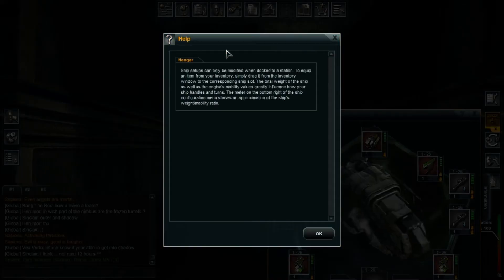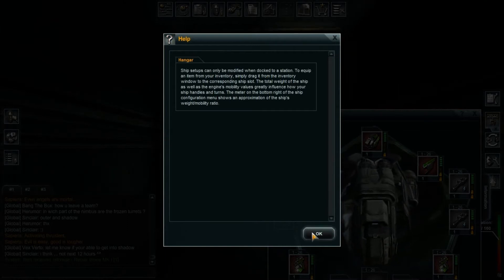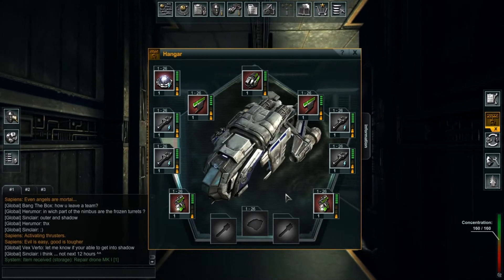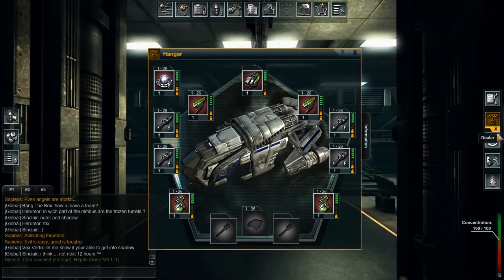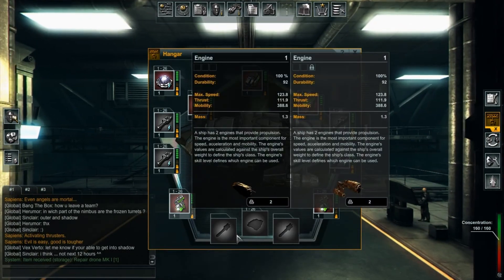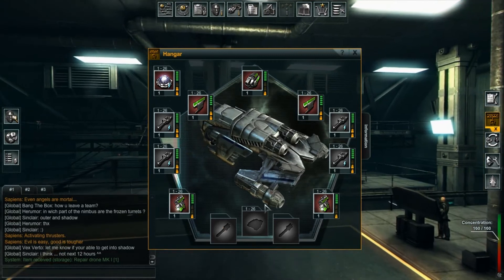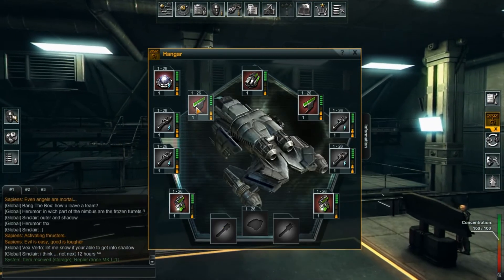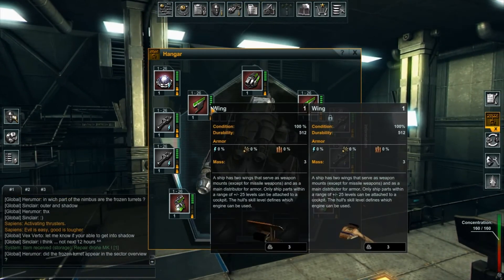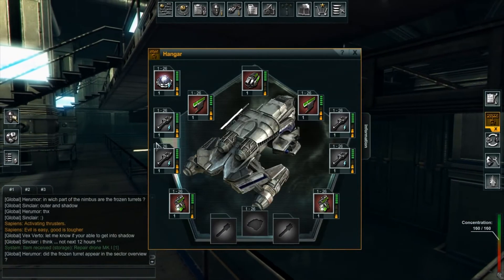Hangar is I guess where we outfit our... lots and lots of complicated stuff. So you can upgrade your engines. Wings. Storage. No idea what I'm doing.